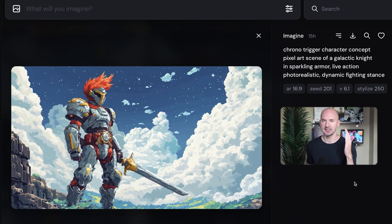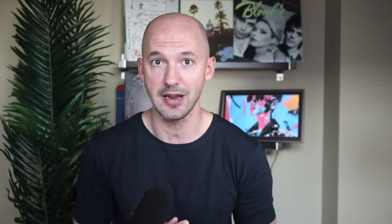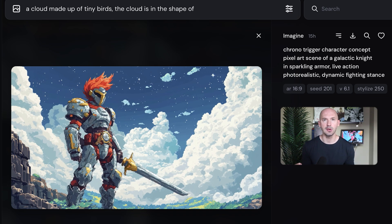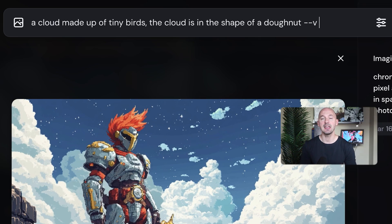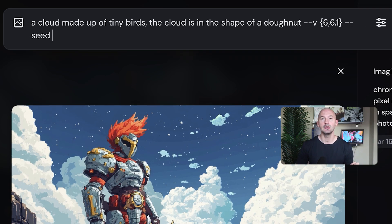One more example. Version 6 to 6.1. These changes are kind of small and you might not notice them unless you do direct comparisons. You can run these tests on your own like this. Write your prompt — something silly, like a cloud made up of tiny birds, the cloud is in the shape of a donut. Then write dash dash V, leave a space, and then an open curly bracket, followed by the number 6, a comma, and 6.1. Close it with a curly bracket. Set a specific seed number — in this case I chose 5236, though it can be completely random. I'll make it a square ratio and hit enter. That's going to run that prompt twice: once on the new version 6.1 and once on the old version 6, so we can really see the difference between the two.